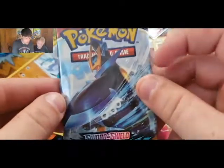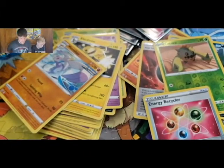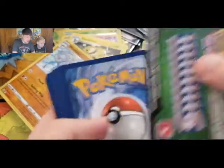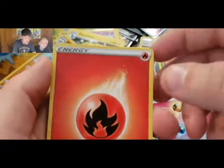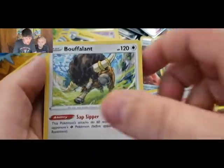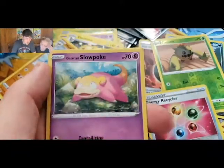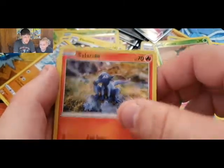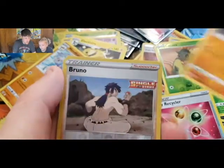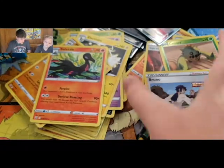Got an Empoleon pack with a green code card. We got Fire Energy, Buffalant, Urn of Vitality, Spewpa, Timbur, Slowpoke, Corpfish, Slandit, Rolycoly, Reverse Bruno, and a Salazzle.